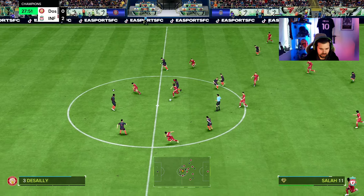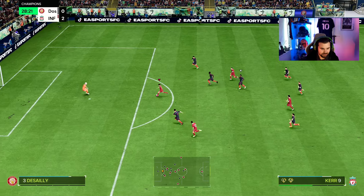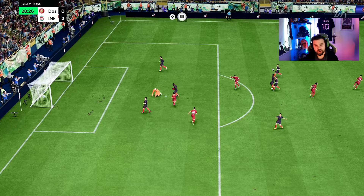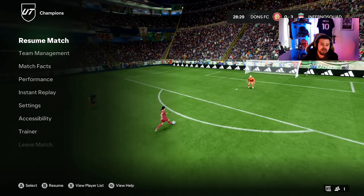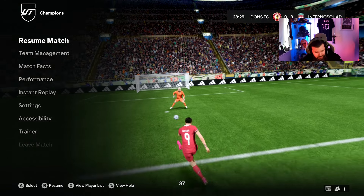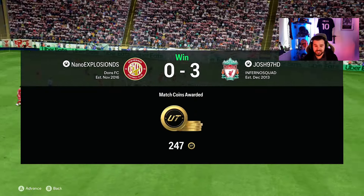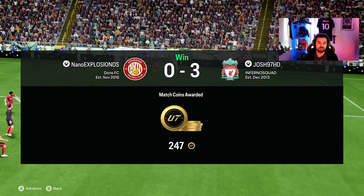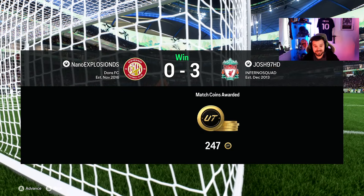Great tackle from Stevie G — we're in here, can we score? Yes we can! That all came from a quick win of the ball from Stevie G in midfield, playing into Salah, Salah through to Kerr, and it's a lovely finish. Another rage quit! Two goals from Stevie G — that's five goals in two games so far. Just insane from a center mid, playing a box-to-box role.